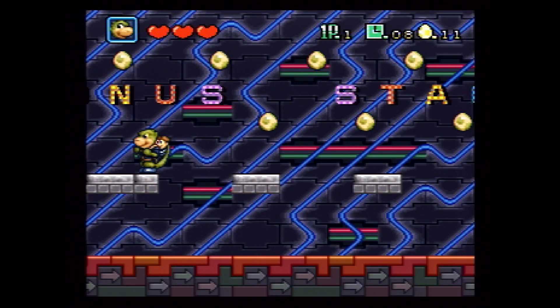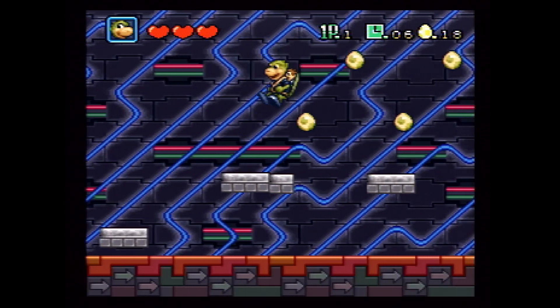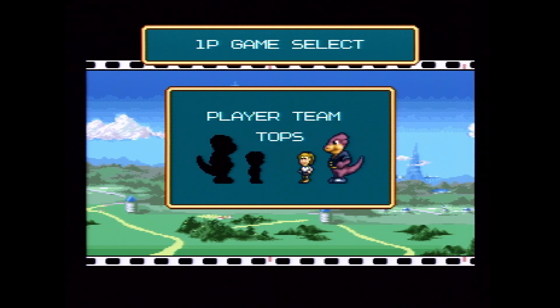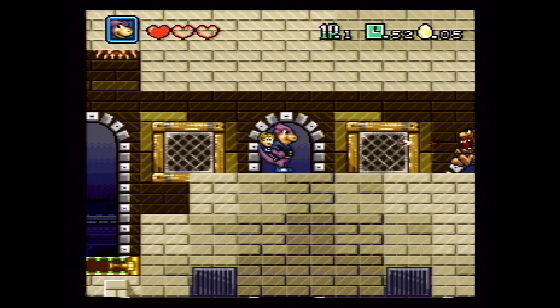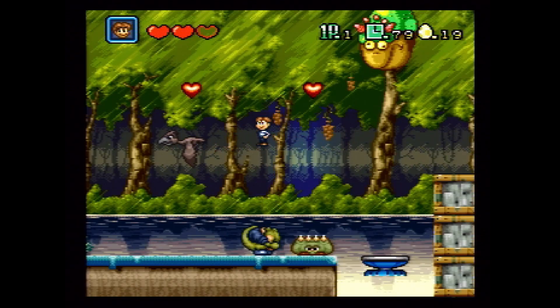Sometimes these doors lead to a bonus stage where you can collect hearts, one-ups, and eggs. By the way, collect 50 eggs and you'll earn a 1-up. You get to choose between two different teams: Timmy and Rex, or Jamie and Topps. Both are very similar, except Rex has a punch and Topps has a projectile attack. Timmy and Jamie are the same, and both have a gun which can freeze enemies.